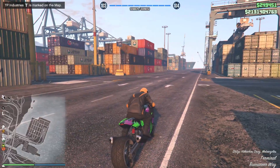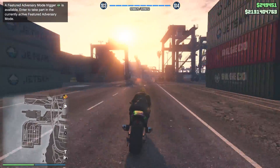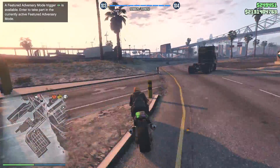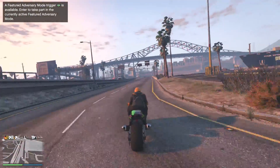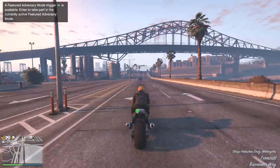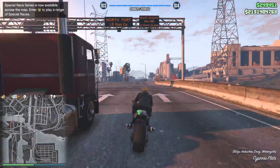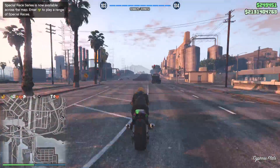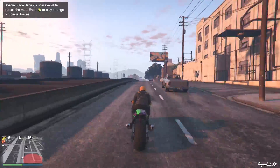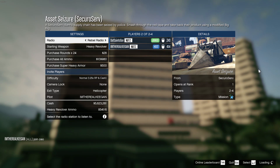You will load into free roam with the outfit you were wearing in the adversary mode. If you want a different pair of pants, choose another adversary mode. If you're on Xbox One or PC, you'll just have to go AFK — on PC, tab out; on Xbox One, wait about five to ten minutes and you'll lag out with the outfit saved. From there, go save it at your nearest outfit store and customize it to your liking.